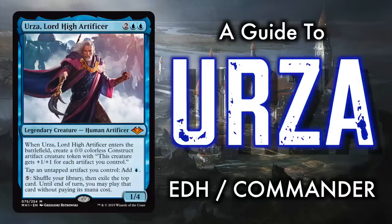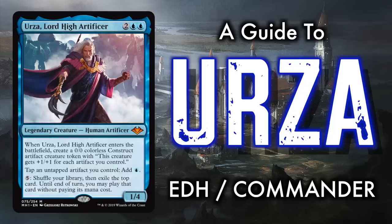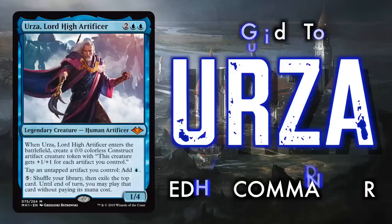Previously only available disguised as the Blind Seer, a rather lackluster legendary, Urza has been given a card in Modern Horizons. And it is without a doubt one of the most powerful commanders for EDH — but also, for me, a powerful pull to those first few days of Magic the Gathering.